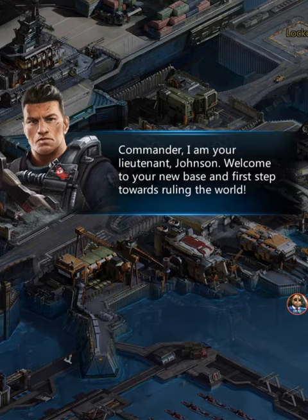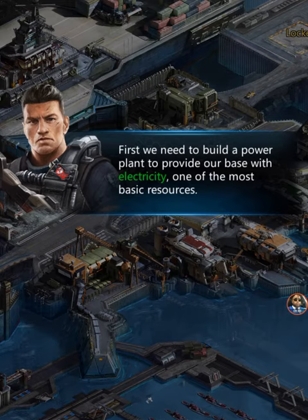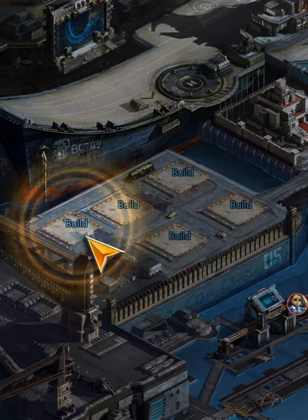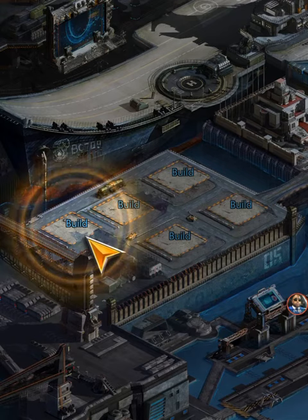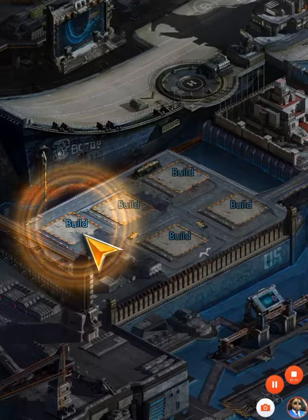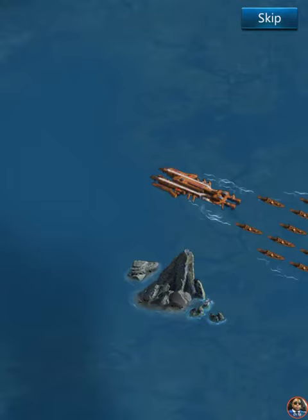All right, so commander, I'm your Lieutenant Johnson, welcome to your new base and the first step towards ruling the world - I like the sound of that. First we need to build a power plant to provide our base with electricity, one of the most basic resources. So we need electricity in this game. Building on water with electricity - I don't understand the correlation of that but let's go ahead and do it. They're telling us what we need to do but I'm clicking on it and it's not letting me do what I want.